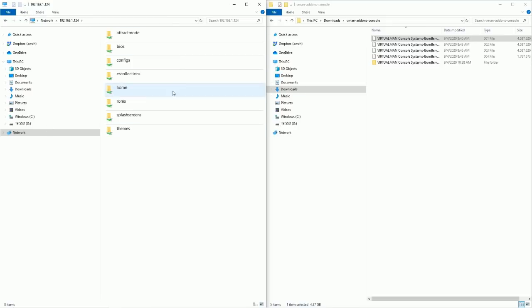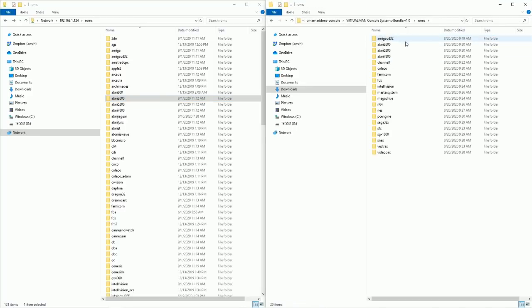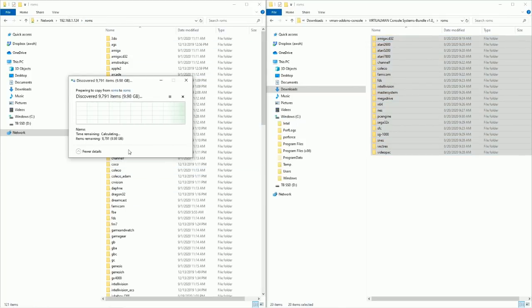On the computer, connect to the Raspberry Pi and navigate to the ROMs folder. You can see all the system folders - for example, Atari 2600 has no games yet. With the console add-on pack you get Atari, SNES, and a lot of smaller systems. You won't get Dreamcast or PSP - it goes up to Nintendo 64. This is a good starting point for those who want to build their own image.